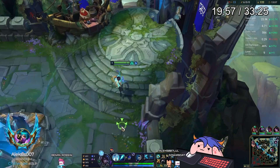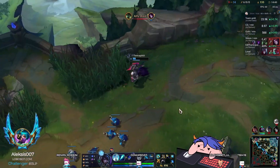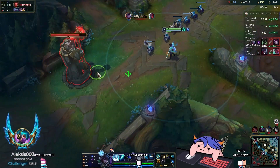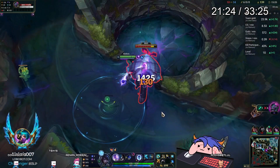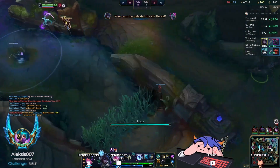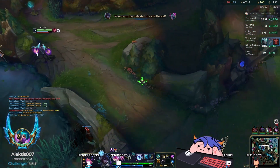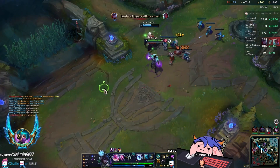I get tower-dove, John decides to rotate elsewhere, so I just grab mid and keep farming, respecting Malzahar. I then decide to take Rift Herald because everybody is looking bot — I give up my mid wave and go straight for Herald.